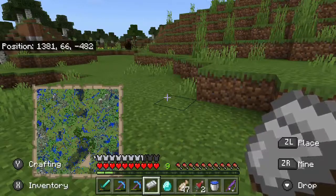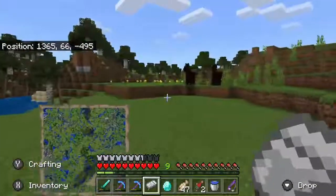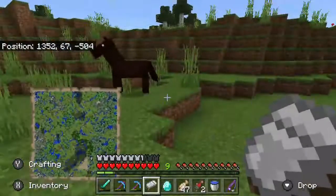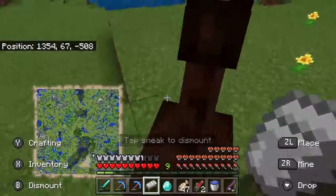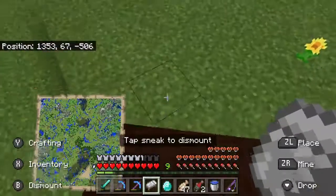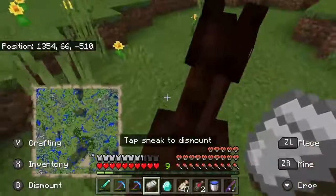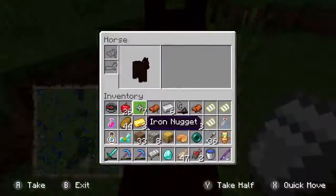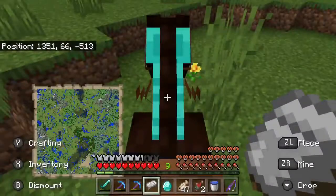Hey, horses! We have diamond horse armor now, and we have a saddle. We don't have the cats following us anymore, so why not tame a horse? Let's tame this one. Come on, horsey. Let's try again. Would you love me now? How about now? You love me now? Yes! Awesome. Put on your saddle, and let's put on the diamond horse armor as well.